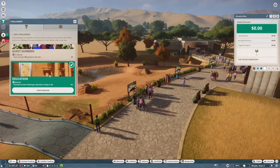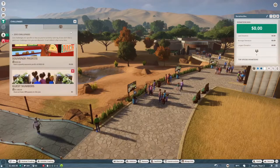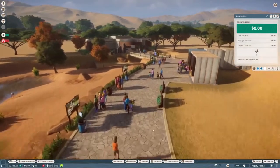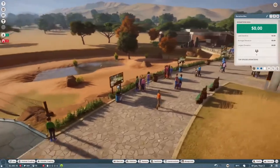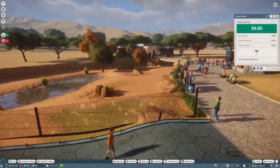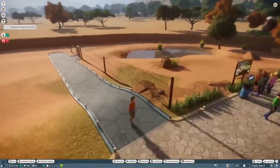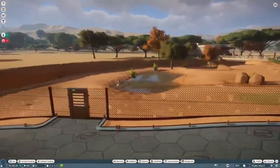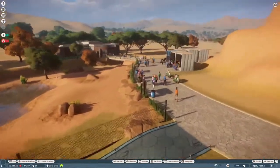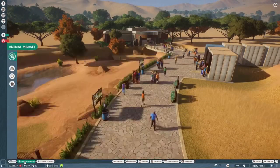We got $500 for increasing the education to 4% — perfect. We got 389 conservation points, which is awesome. We need to call the mechanic because that fence looks pretty broken down. And there's our food.